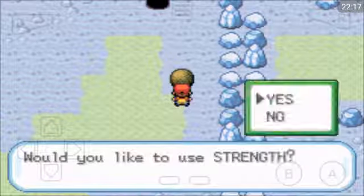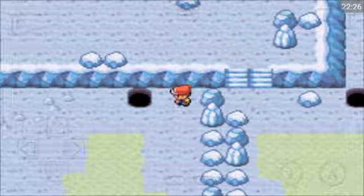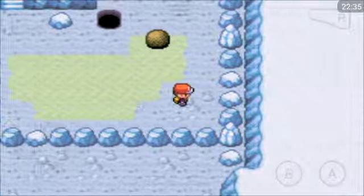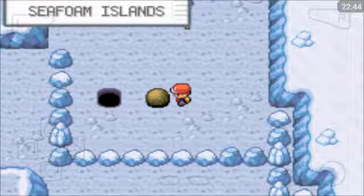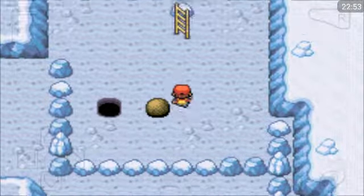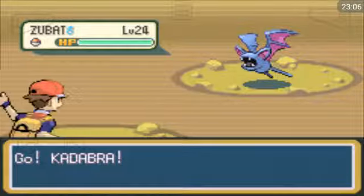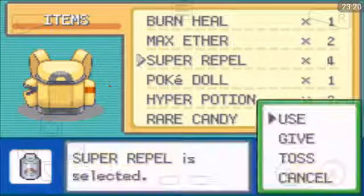That's definitely got to go in that hole. This puzzle — you've got to push all the boulders into the holes and it will give you a path to Articuno. You can hear that cry — that's definitely an Articuno cry. There's a Pokemon stronger than me here. My Repel ran off, so let's go back to the bag and use a Super Repel.